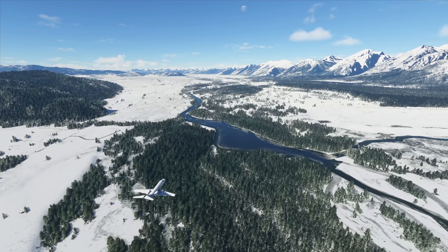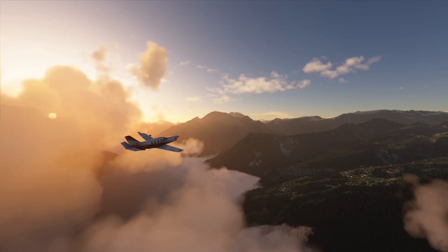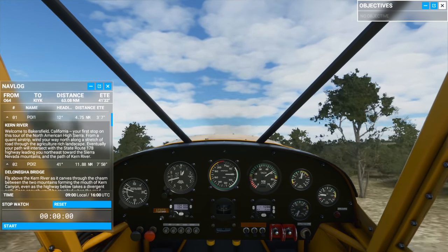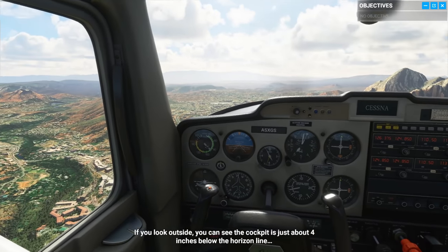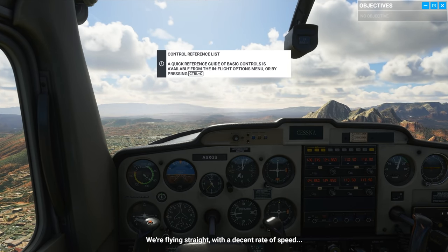It's a question that gets asked from time to time: what type of activities are there in Flight Simulator 2020? Well, aside from an entire planet Earth and a load of planes that have been very well simulated, there are a few additional options for those who may want them. These include bush trips, flight training, and of course challenges. Let's jump in and see what those are all about.